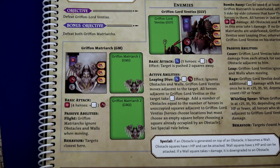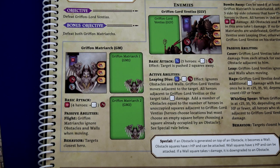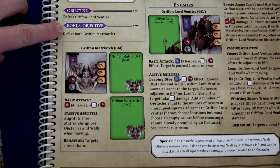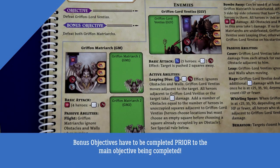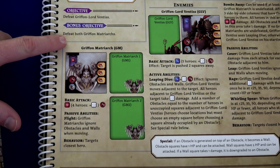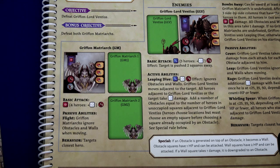In Adventure Tactics you're going to be playing as heroes. The minimum amount you can play with is three, up to five. I'm going to be playing with four — I like that I get four different types of heroes. Each scenario will have different objectives and you get a bonus objective. If you complete it you get bonus benefits at the end of the game. What we're trying to do in this scenario is defeat the Gryphon Lord Ventus, and I can also try to defeat both of the Gryphon Matriarchs.